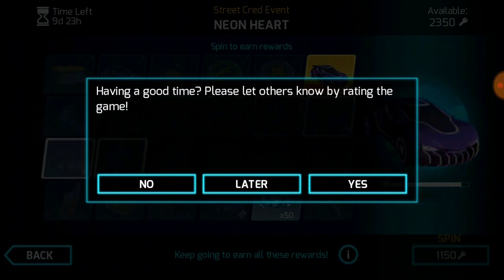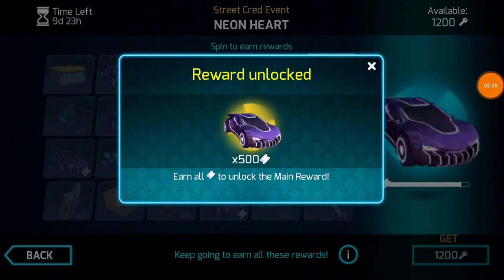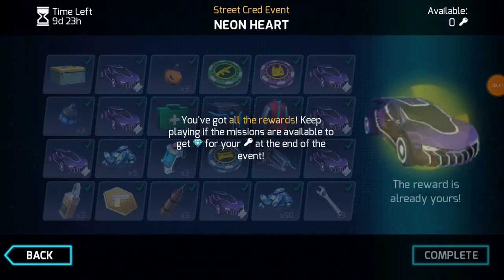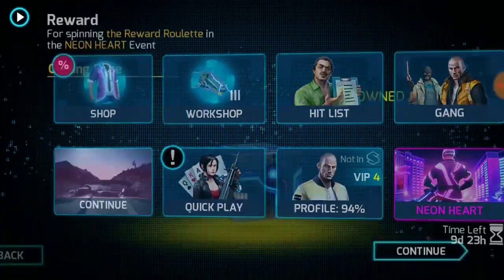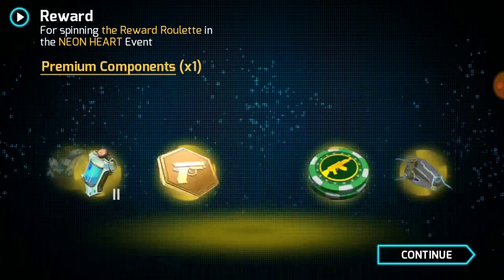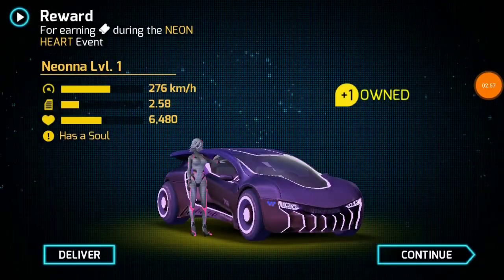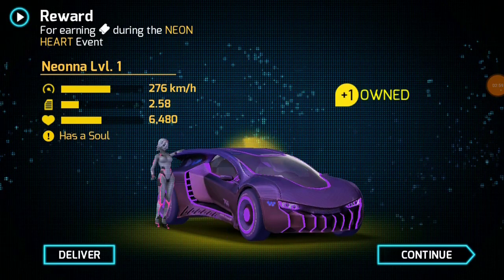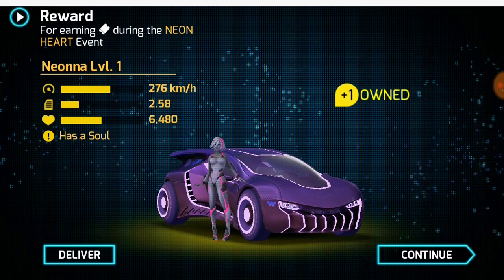Okay, finally the last spin — the final spin! We got it! We got it! I just unlocked everything — this car is completely mine now. We got the Neona Level 1. We made it! Boom boom boom, we made it!